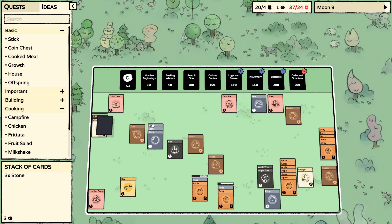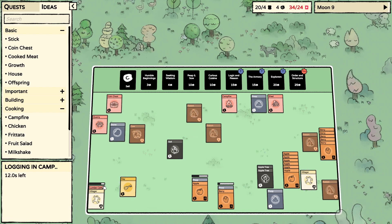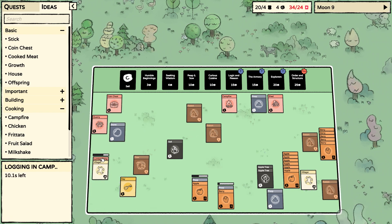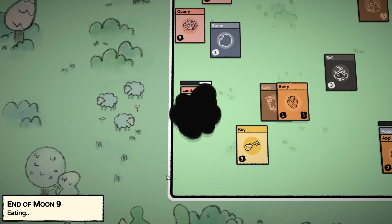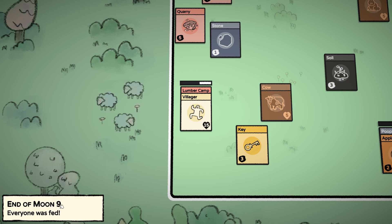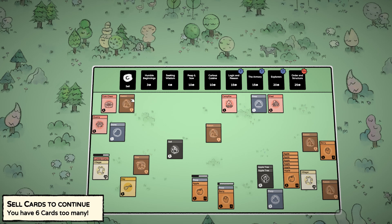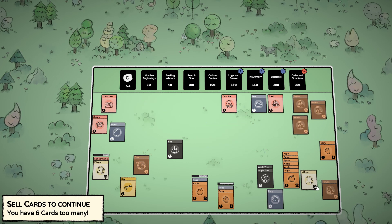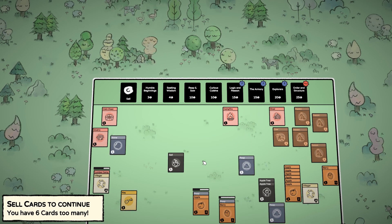Three, four, three — and you go to lumber camp now. Six cards too many. Two peeps you want to keep. Can't delete the rabbit. I need four rabbits now and a cow. This is going to be a bloody messy place very soon.